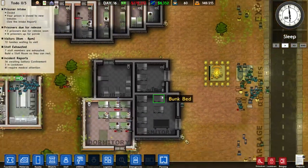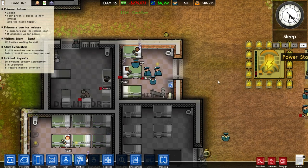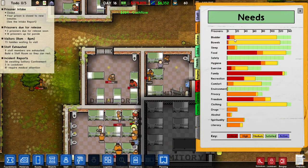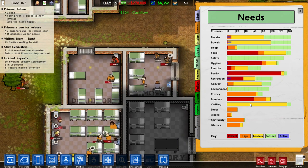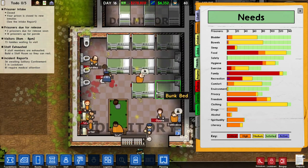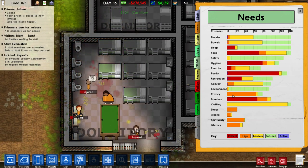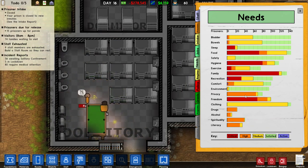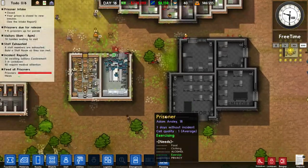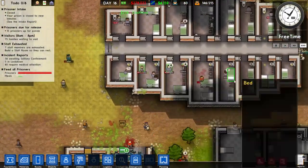I've got a waste bench in here — I don't think anyone will be using it as it's sleep time. They have more pressing needs: family, food, recreation, freedom. Also, having dormitories like this will affect their privacy needs. They won't get the privacy they would get in a single cell — there will always be other prisoners around even during lock-up and sleep time. So privacy is going to become more of an issue.